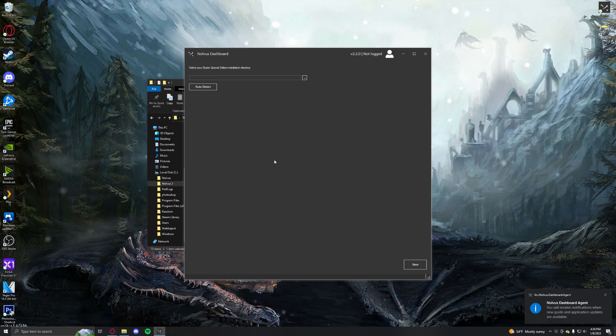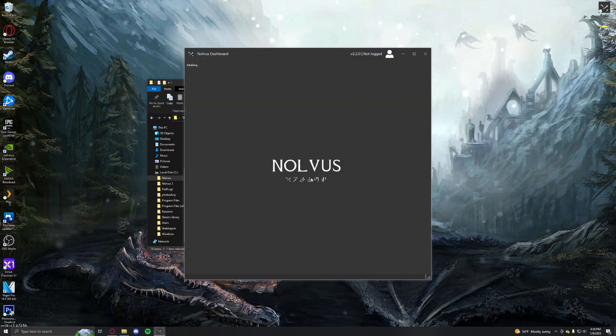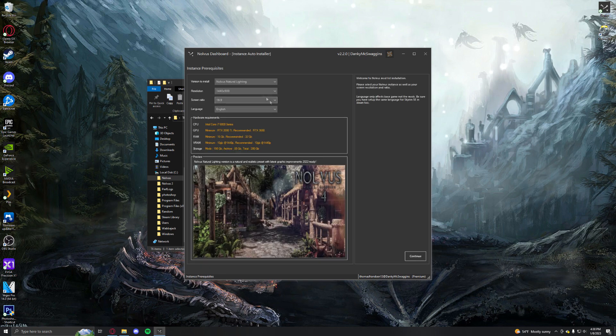Then it will run it. Here you would put in your Nexus API key, which I'm not going to do on camera. After it has you log into everything, I'll show you exactly what it looks like. So it'll initialize, connect to Nexus, connect to your Nolvus account. And then here it would be blank, and it would look something similar to this. And then you would be able to choose between Nolvus or Redux. It would look exactly like this.